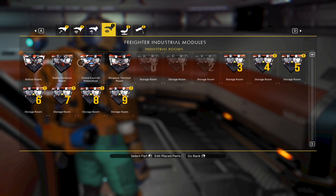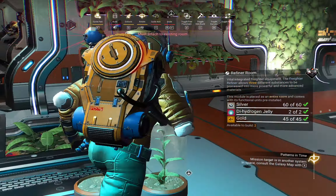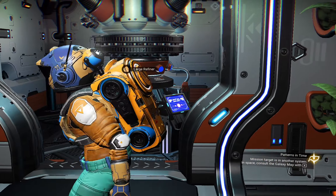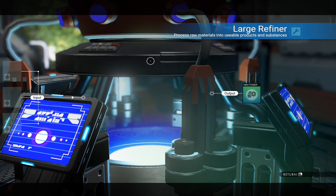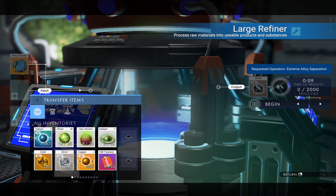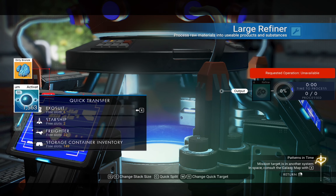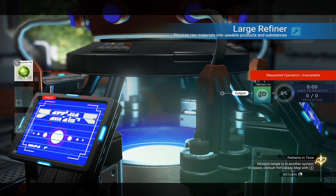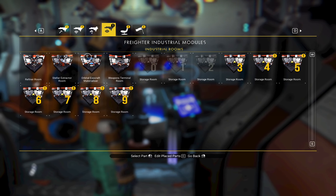I'm going to build a refiner room right next to my greenhouse, because once you harvest some plants you want to come and refine them — it's the perfect place. As you can see, it's fully equipped and comes with a refiner. This refiner does not need fuel because it's on a freighter. You can mix different ingredients using the right formulas to get different products. I quite like how this turned out.